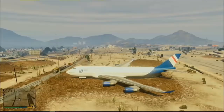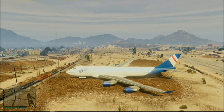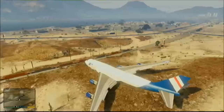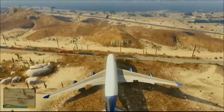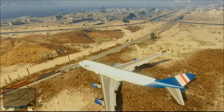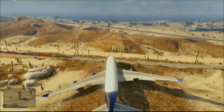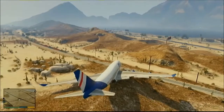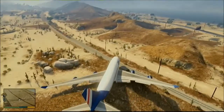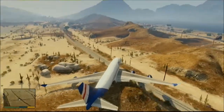Hi there guys, Welch Hunter 93 back with another GTA 5 video. Today we are going to try to stop the train with a big-ass passenger jet. I don't know if I've done this before, so here we go — we're gonna park it into place, or try to anyway, and basically see what carnage unfolds.